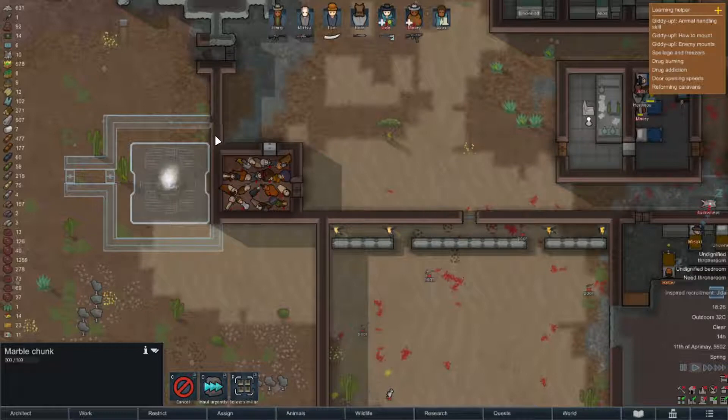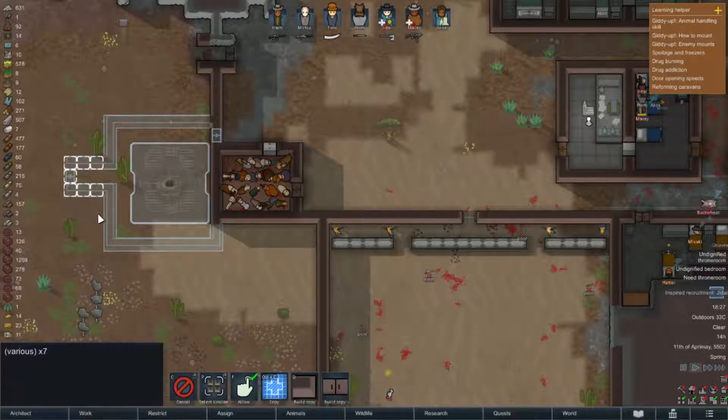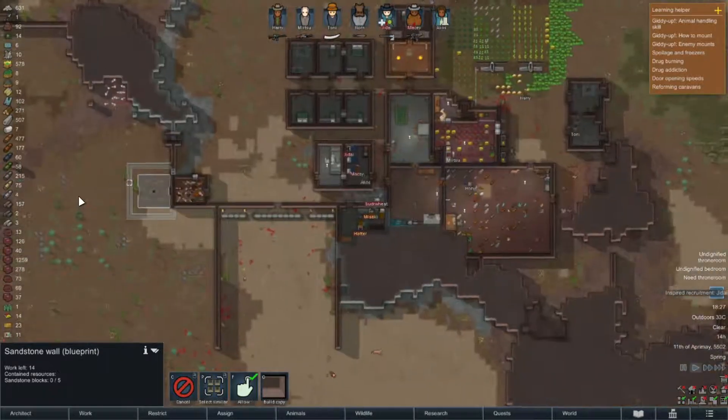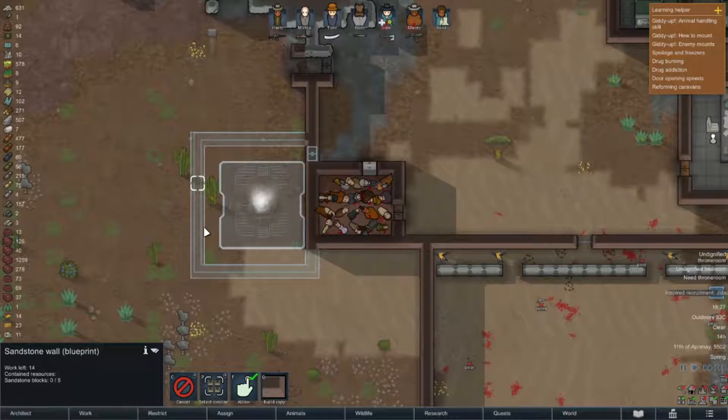Now that I look at this, I can have the doorway right there. Let's cancel that and cancel all of these, and we can build a copy here and just have the one doorway in. I like to have the ability to walk around. That way they also have less desire to just bash their way in. I could also double wall it for extra protection, which would not be a bad plan.